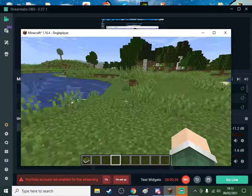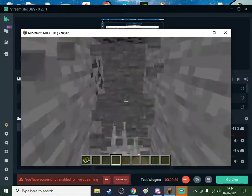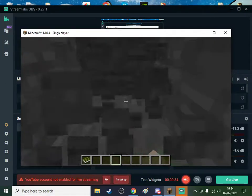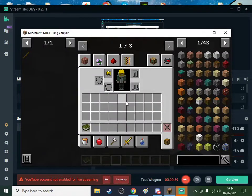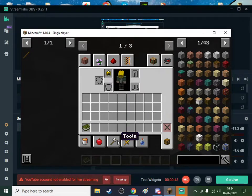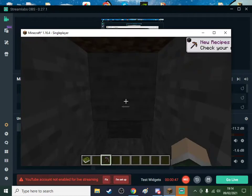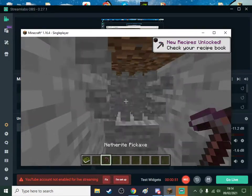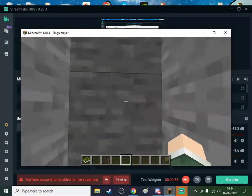Let's try the heads. How do you turn this on? Go like this. So you must have a pickaxe to activate the light - that's something unique.